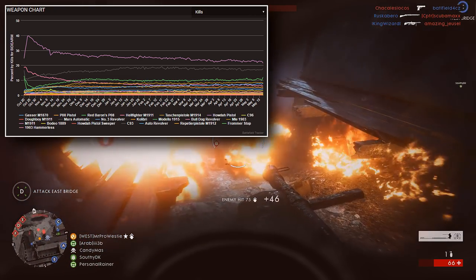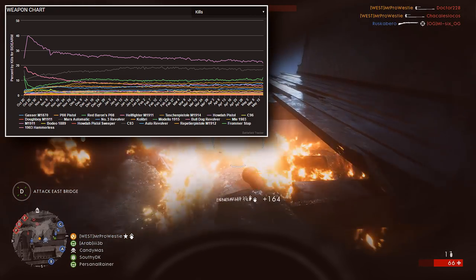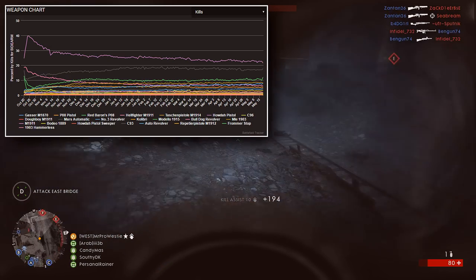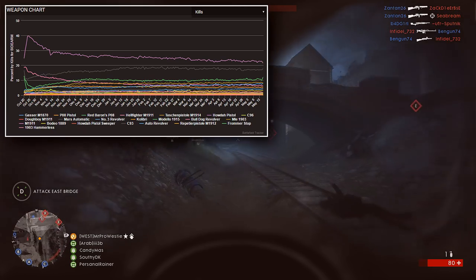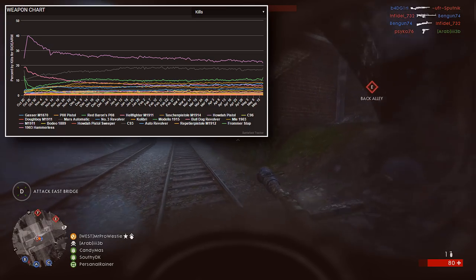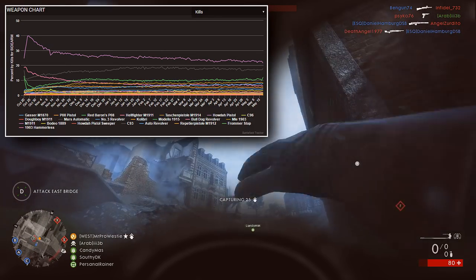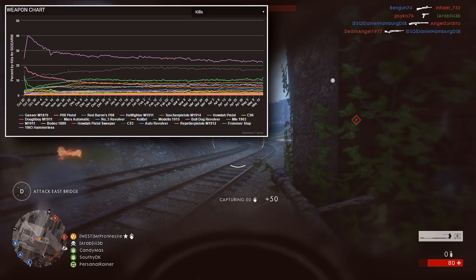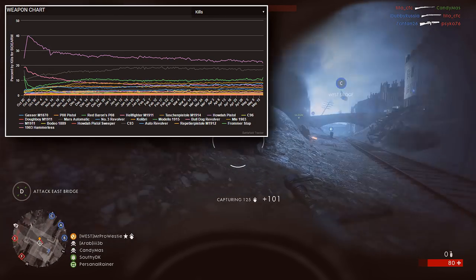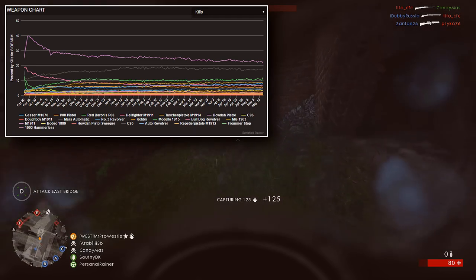For reference, the Doughboy 1911, which came out with the Collector's Edition — the most expensive version of Battlefield 1 — predictably sits at the bottom of the chart with only 0.2% of total kills every day. But the Hellfighter 1911 does pretty well, and looking at data from day one of Battlefield 1, it had at one point nearly 20% of total kills for all sidearms.